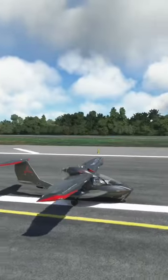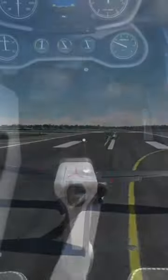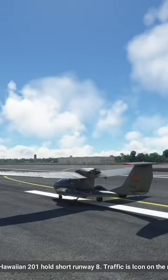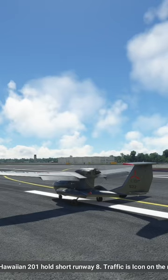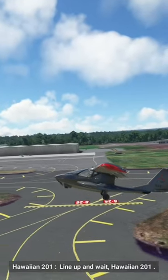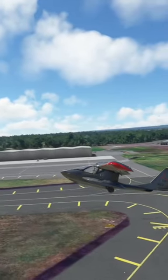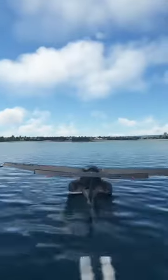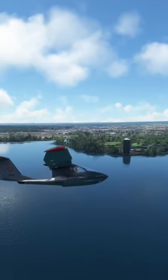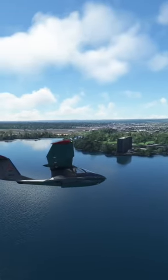This is the Icon A5. Today, we'll be showcasing the amphibious capabilities of this remarkable aircraft. The Icon A5 can take off and land on both land and water. It is the perfect plane for exploring coastal areas and islands along with some inland lakes and rivers.